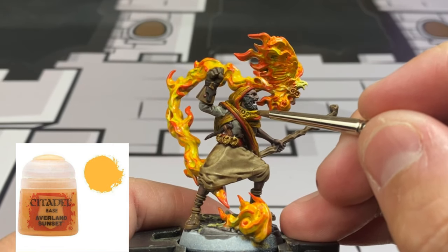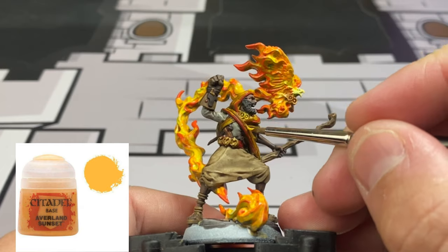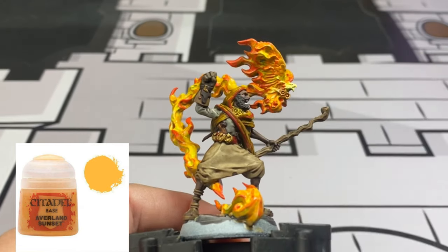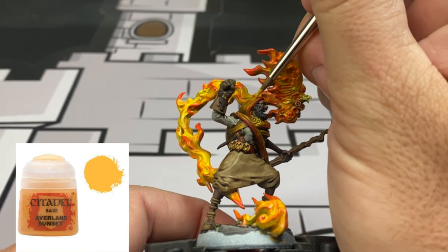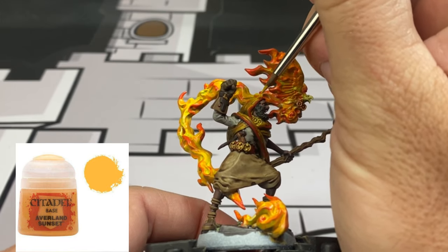We're going to go back to the Averland Sunset - this is a very optional thing - and just highlight up a little bit of the Ayanda Yellow area on his sash. Just a tiny bit, nothing crazy. Just certain little areas; make sure it's thinned very well. We don't want to go crazy on this.